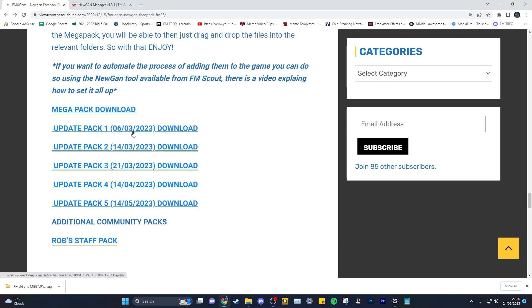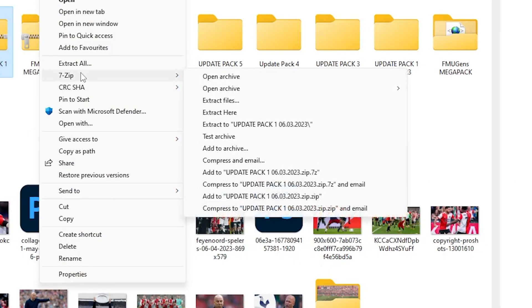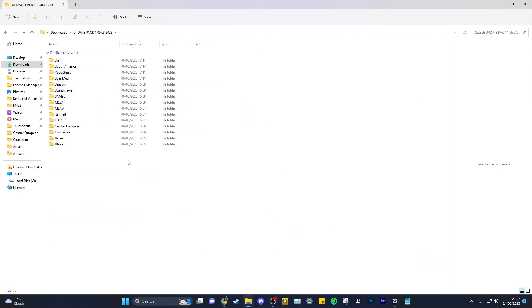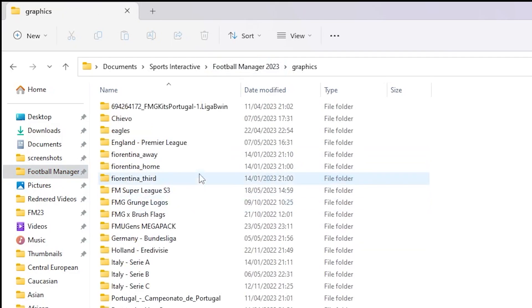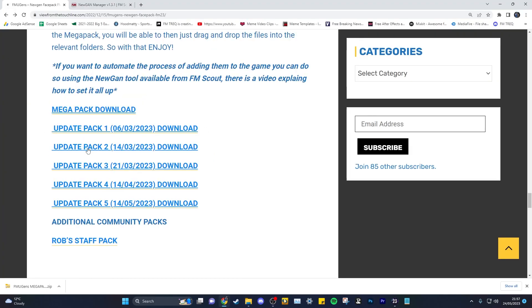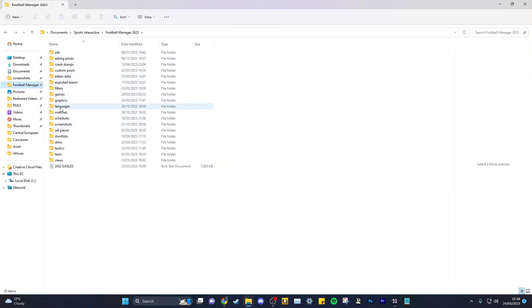Now download the remaining packs individually - they each have up to around 3,000 faces, giving you that grand total of over 20,000. For the add-on packs, do something slightly different: once extracted, go into the folder, cut all the contents, then head to Documents > Sports Interactive > Football Manager > Graphics > FM Ugens Mega Pack and paste them in there. All the folders will mix and combine into one. Do that for all five packs.